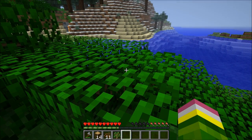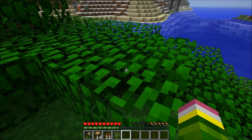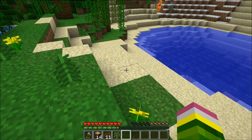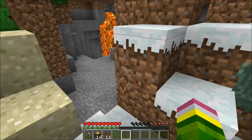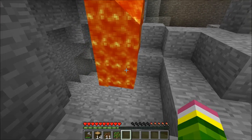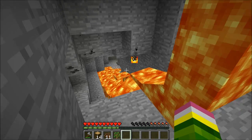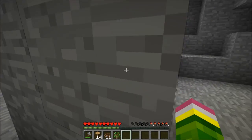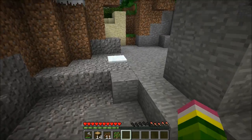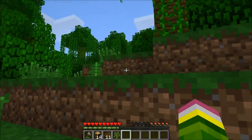I forgot I was on hard, so let me get back on peaceful. I was on a different map on hard, which I'll end up showing you guys but not right now. Okay, there's a cave — here's a lava pit. This cave is big. Let's see if there's any iron in this cave. Yep, right there — there's iron, and there's also some coal. Let's go this way. Wow, that's where the lava pit starts. I'll come down here later. I can also come back here and make some glass.